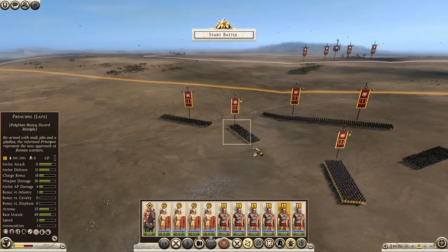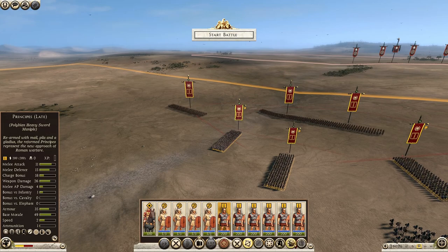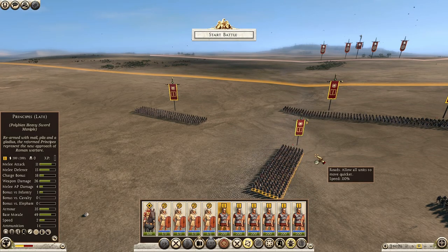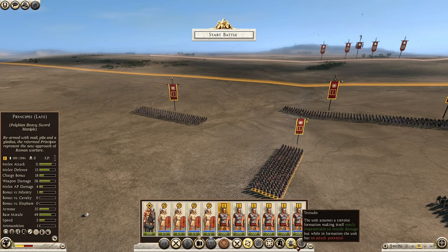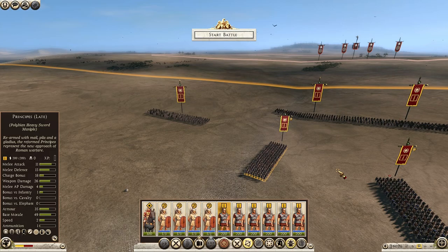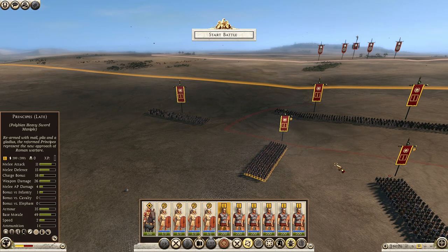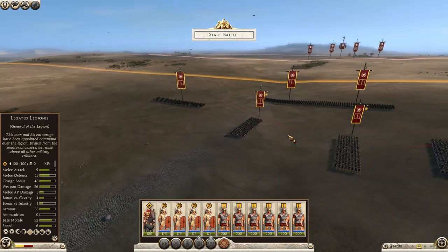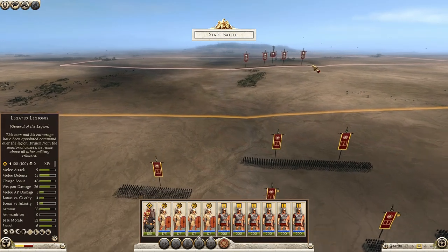Finally, the testudo formation is easy to understand. You have no offensive or defensive combat ability in testudo formation, but you become almost invulnerable to enemy missile attacks — nearly impenetrable to missile damage. Use it when the enemy has many missile units like archers camping on a hill who refuse to move. Just use the testudo formation, absorb all their ammunition taking very little damage, and when they run out of ammunition, simply charge in and get rid of them.